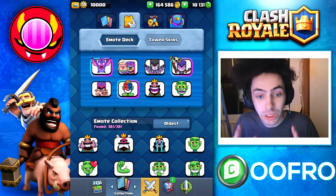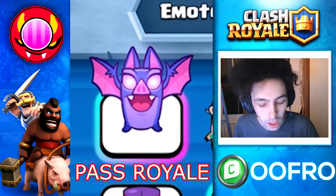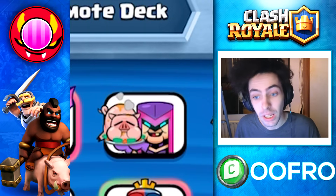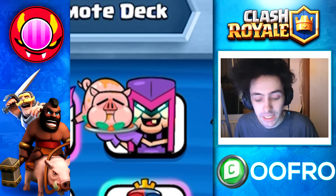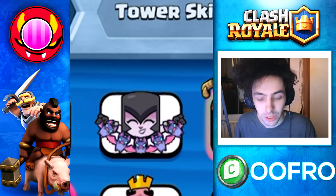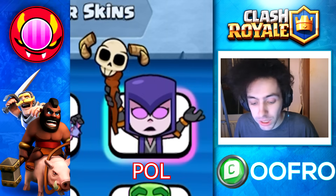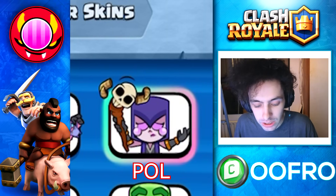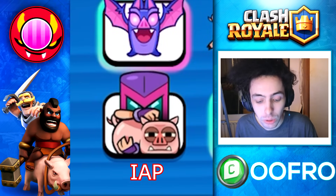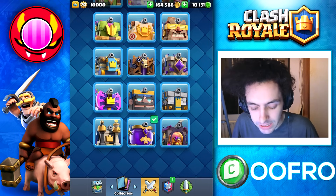Speaking of emotes, here are the brand new emotes coming this season. We have the Bat Evo Spin from the Pass Royale. We have the Mother Witch Cook — a Mother Witch cooking a piggy — which comes from a challenge. The Night Witch Paper Cart is inside the Season Shop. The Witch Fail comes from Path of Legends. And the Mother Witch Villain is going to be an in-app purchase.